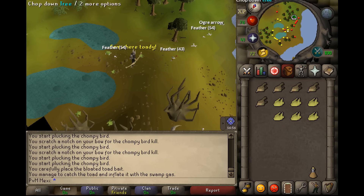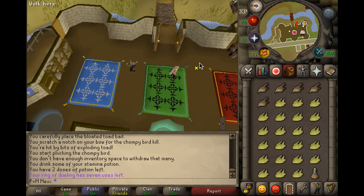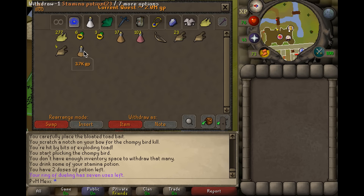Once your inventory is full, simply use your dueling ring to teleport to Castle Wars, bank all the raw chompy meat and your probably empty ogre bellows by then. Just take five new ones, drink a dose of stamina potion, and run back towards the swamp — that is basically the most efficient thing to do.